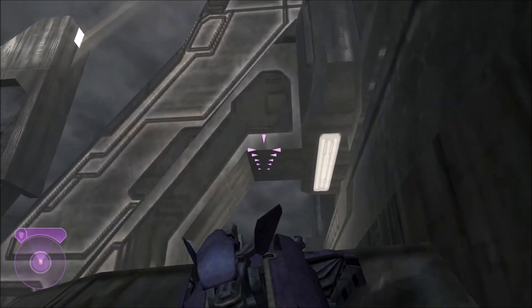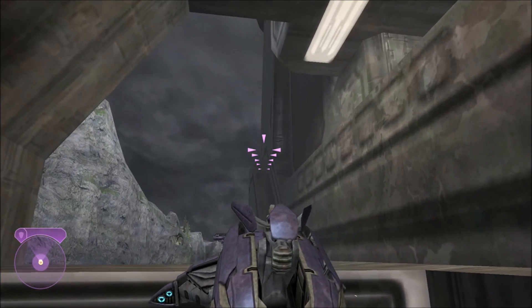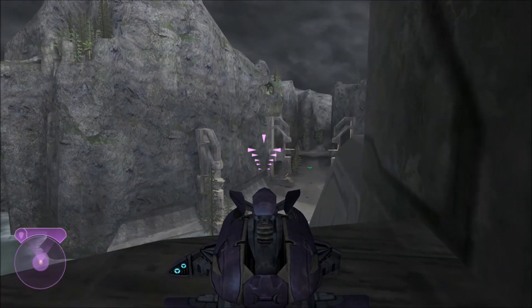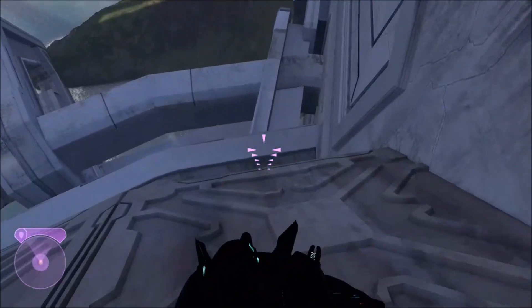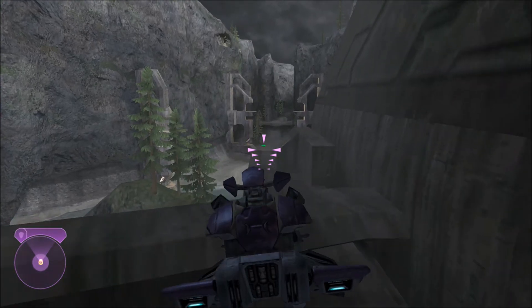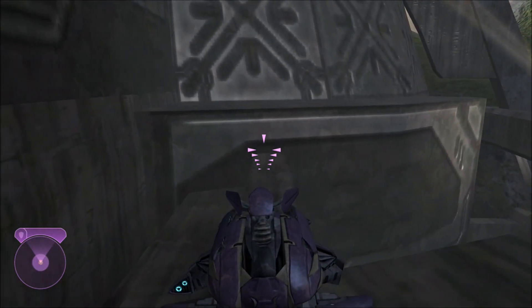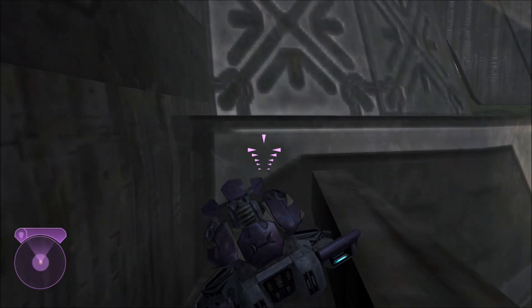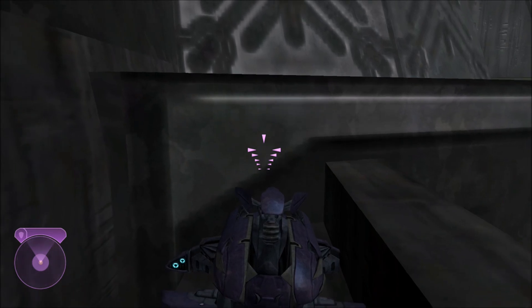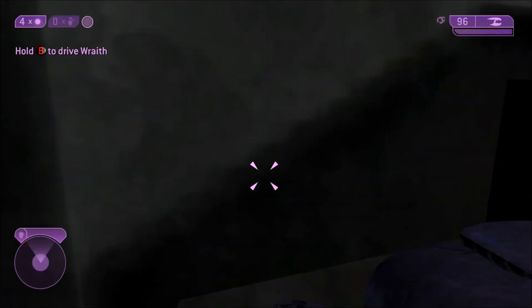I'd recommend doing this part in classic graphics because the ledge is a lot more clear in classic mode. You want to get the Wraith up this ledge and boost up — this usually takes me a couple tries though I got it on the first try this recording. Once you're up, just keep going, climb over that little ledge, and come down carefully. Be very careful because if you lose the Wraith you have to do this whole thing again, and it does take a long time even though I've sped up a lot of parts.